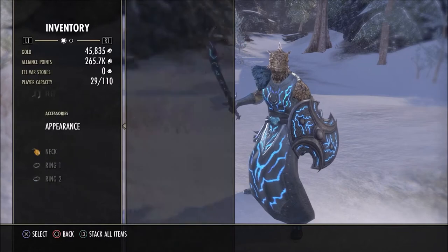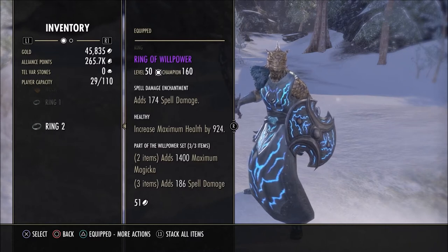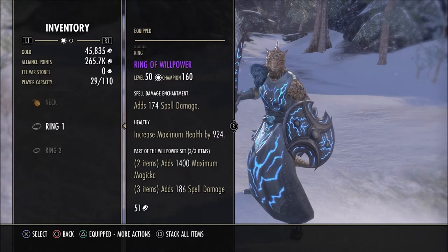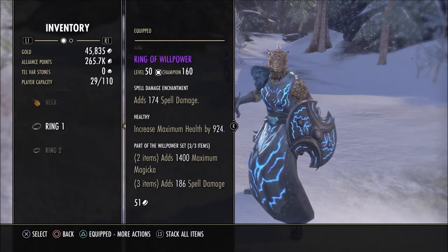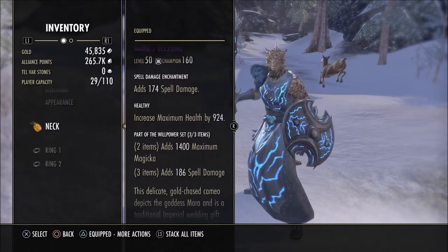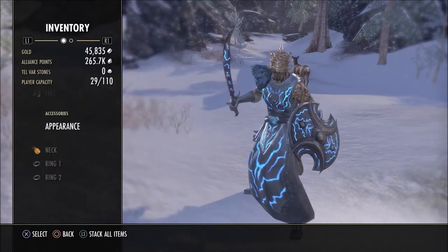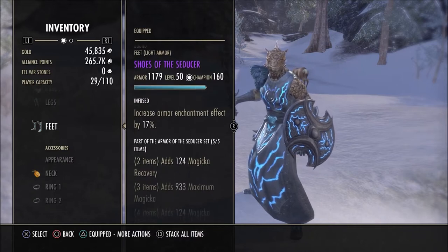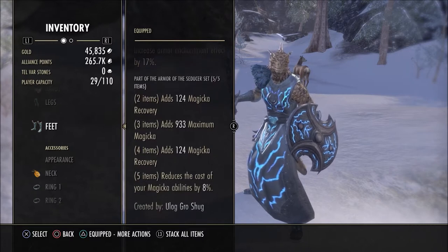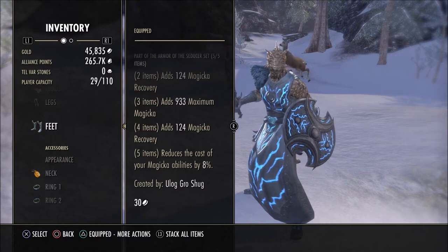For the gear setup, starting from the bottom: we have three-piece Willpower, which is great for max magicka and also gives spell damage. I use spell damage glyphs on this jewelry as well. It's not arcane — instead I've got healthy jewelry, which is very key because you're going to be absorbing a lot of damage from allies, and you'll even be able to save them from one-shot mechanics. I have five-piece Seducer, mainly for magicka recovery, max magicka, and most importantly it reduces the cost of magicka abilities by 8%.